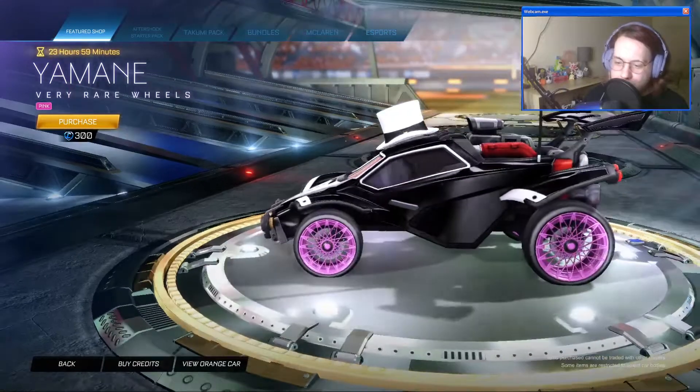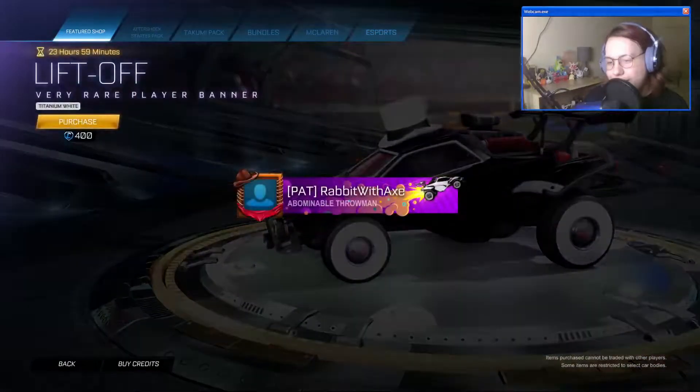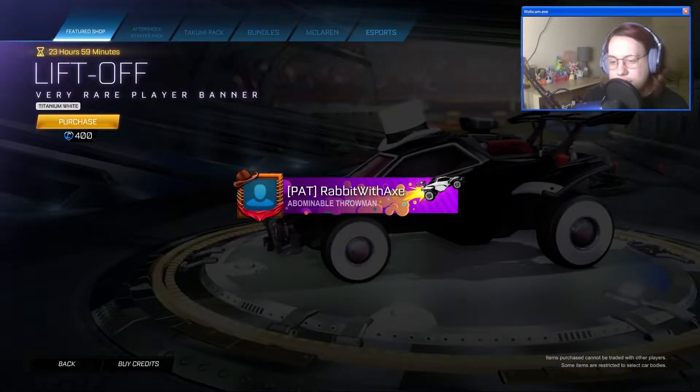Yamane in pink. We have Liftoff in titanium white. So if you're a fan of the titanium white or white color scheme for your Octane, it's definitely an option.